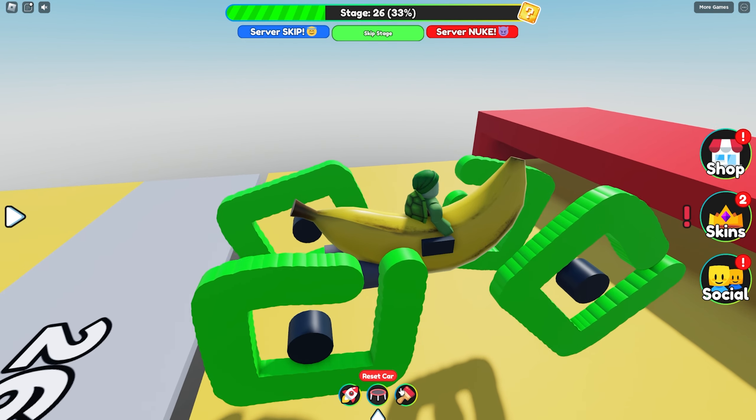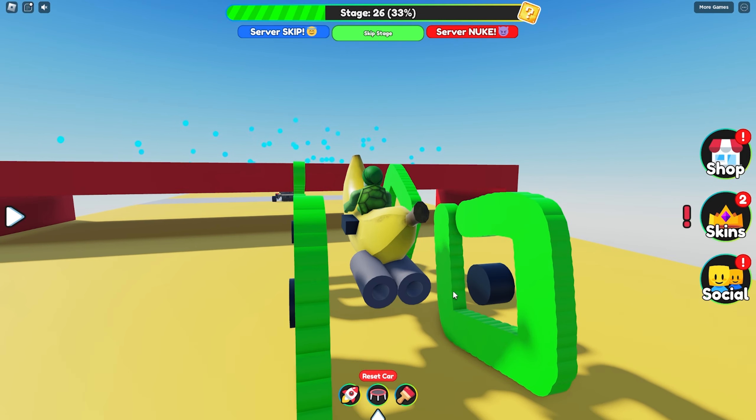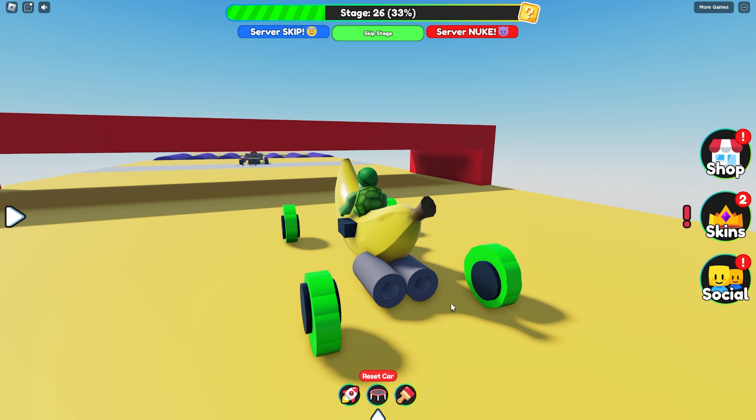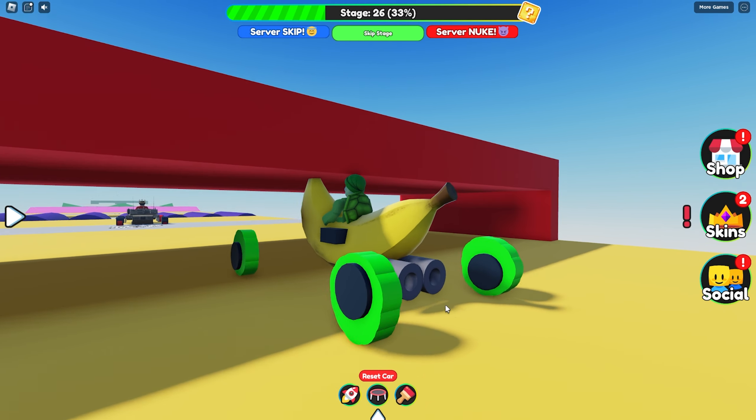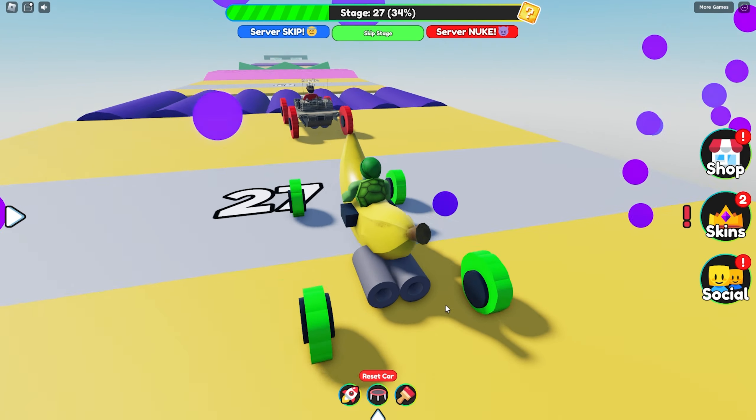Wait, what? Oh my gosh, I need smaller wheels. Okay, that's no problem for me. Let me just draw a little circle just like this. And come on, will my banana make it through? Oh my gosh, look — the tip barely makes it past it. Let's go. My banana made it through.